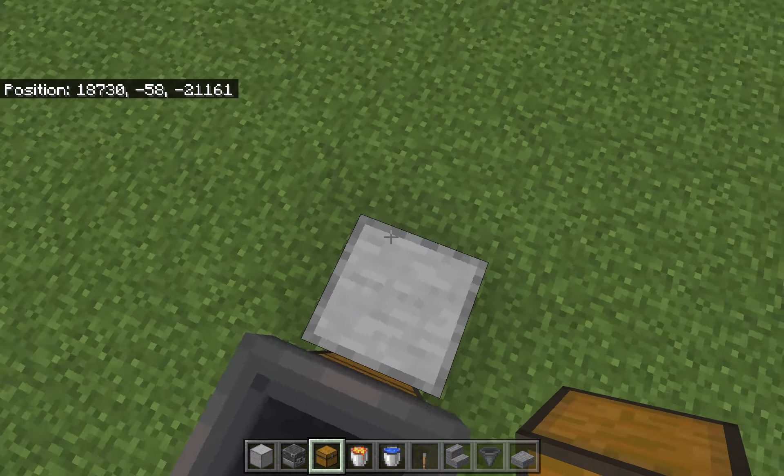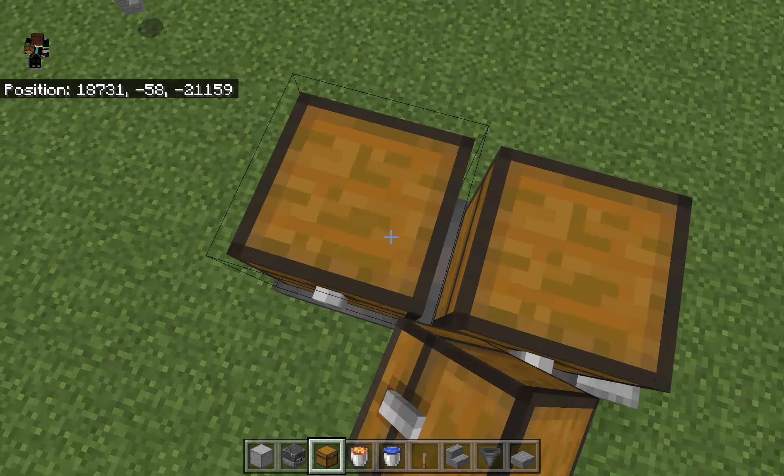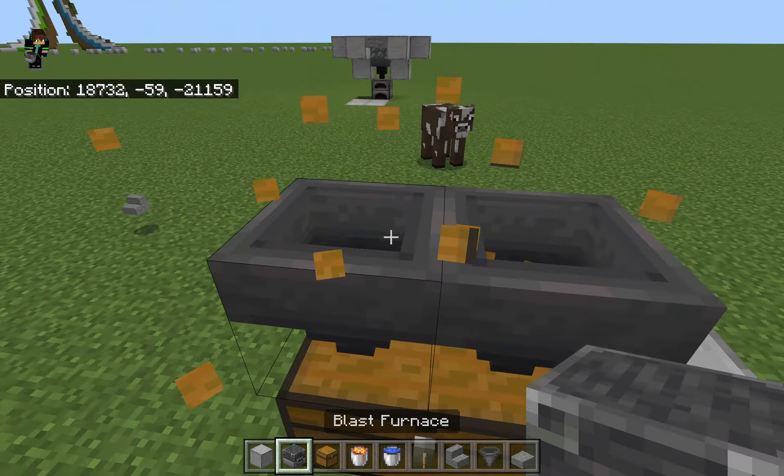Make sure that they're both facing into this chest. You're going to want to place a block here if you're in bedrock edition, and then place down the hoppers. Then chest, chest — double chest. Wait, no, you don't need a double chest there.